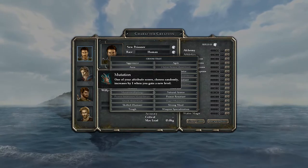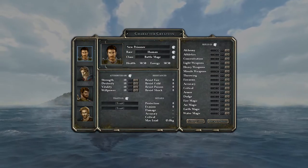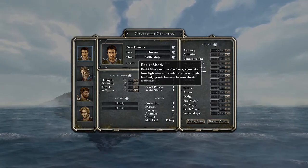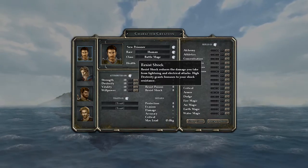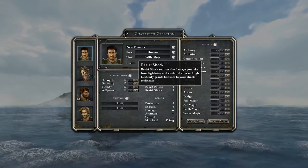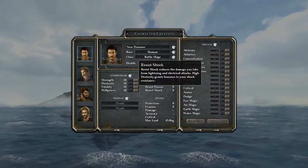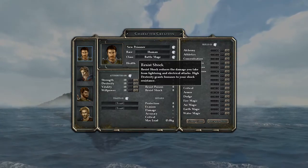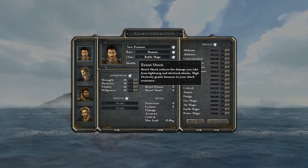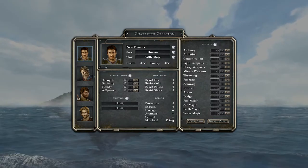Ratlings have a special trait called mutation where one of your attribute scores, chosen randomly, increases by one when you gain a new level - that sounds super strong, especially if you get lucky with your stats. Now that I've explained the gist of character creation, my idea for a party was a pirate crew named after famous mice and rats.